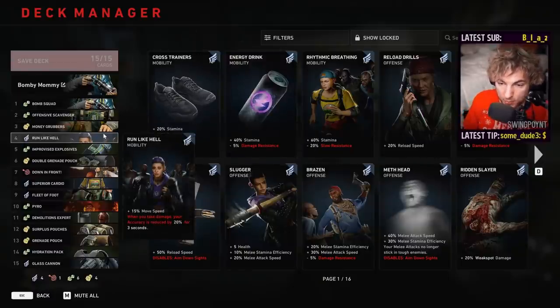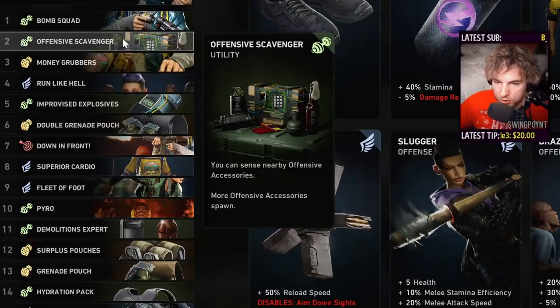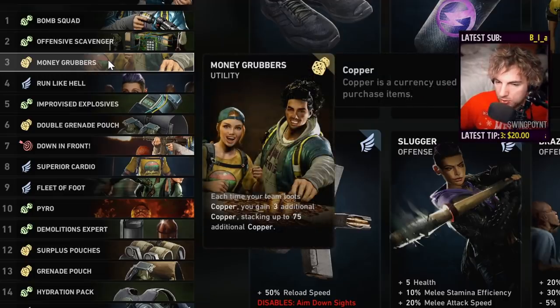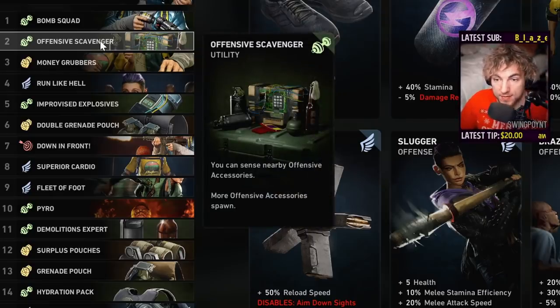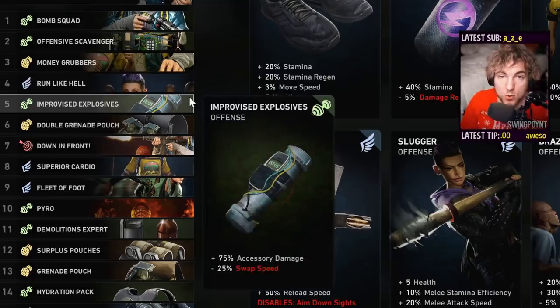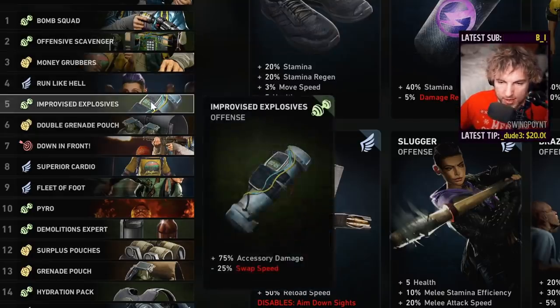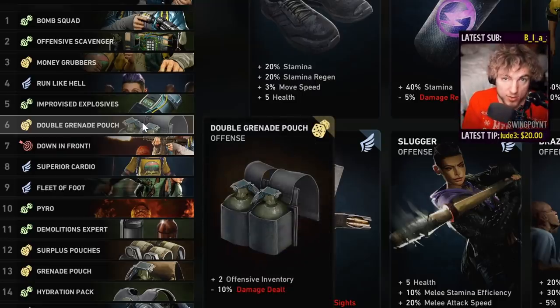Now let's go into the next five cards, because these are all very important. These are the five cards displayed to you when you pick your first card in 1-1, 2-1, or wherever you start. They're designed to give you flexibility. Do you want to increase your whole team's economy? Pick Money Grabber to share more money at the end of the level. Want to pick up grenades, Molotovs, or spawn more pipe bombs? Pick Offensive Scavenger. Feel like you need to run fast? Pick Run Like Hell. Going into a boss on 1-1? Pick more explosive power with accessory damage. Or if you're dealing with Tallboy hordes of three or four at a time, you might want three grenades on you — you take a slight damage hit but have a lot of firepower for every threat.